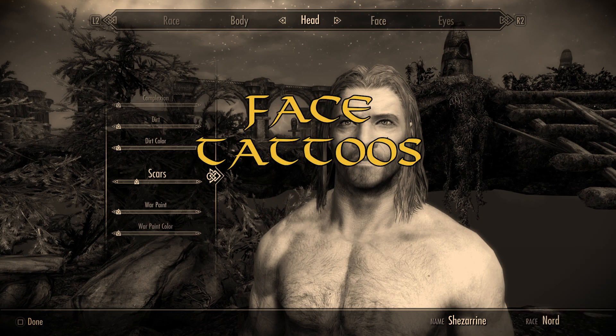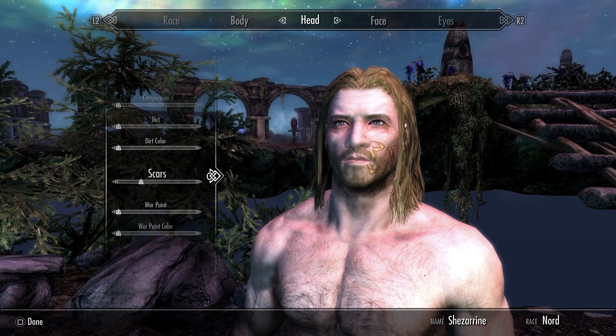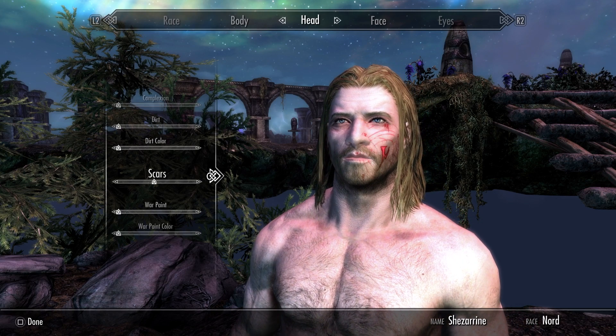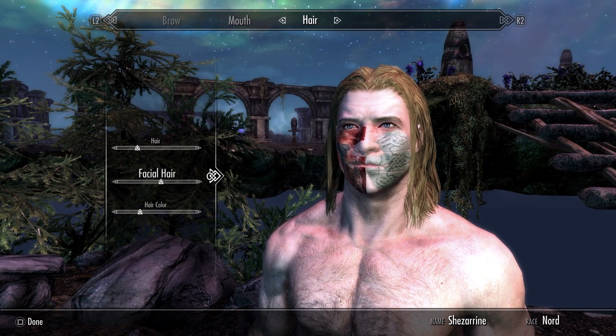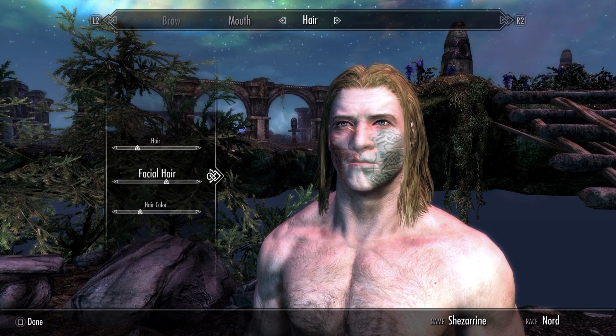Face Tattoos, uploaded by Oral Cool J, places left and/or right side face tattoos into the character creator. Using them will mean giving up certain options for other features, so make sure to read the description for details. There are also wearable versions, though the author admits they do not look as good as the body part versions.